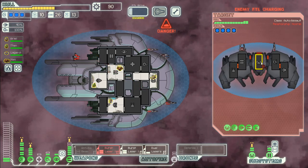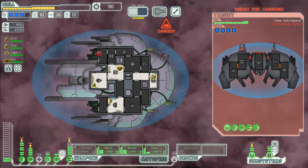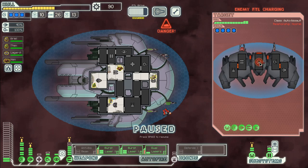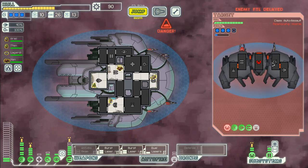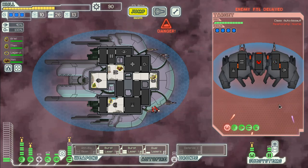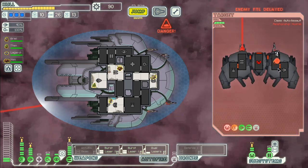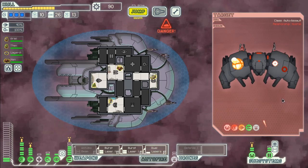Okay, that ship cannot harm us. But they have four shields, so let's make sure they don't get away first. And then next we can deal with their shields. It's halfway down — it's completely done, and their ship is gone. Nice.